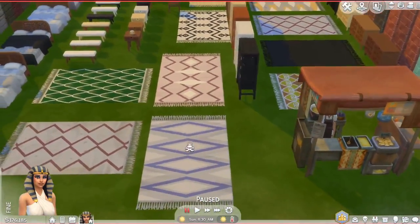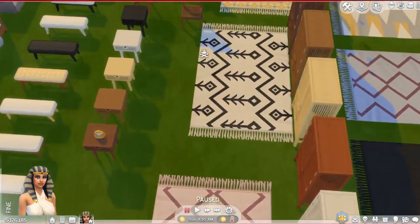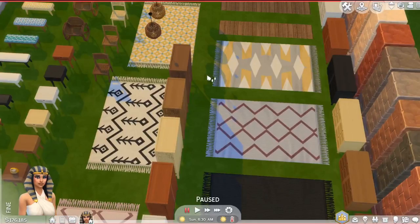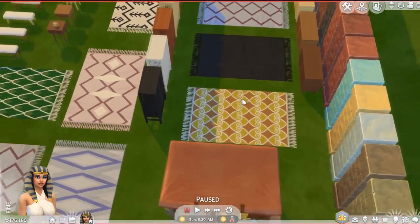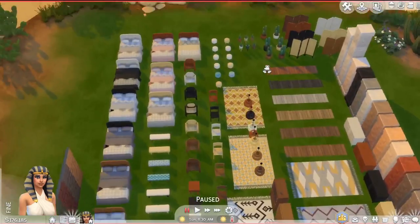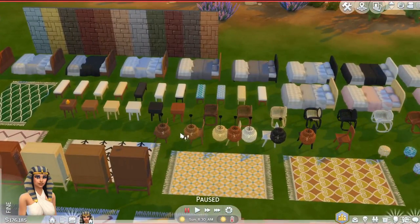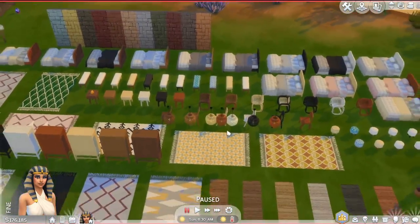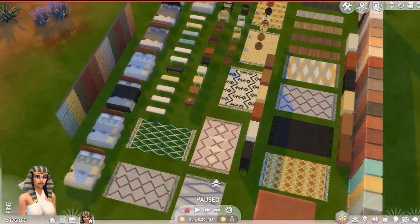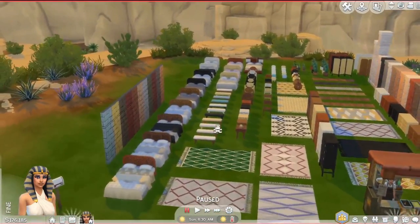The furniture is so well made. The rugs come in a lot of good neutral colors that are easy to pair with other furniture. I think I've covered all the furniture — oh wait, I also forgot the lights. You can kind of see them from a distance; they're of a wicker texture as well. And that's kind of like the items that come with the pack.